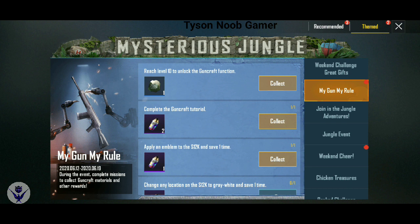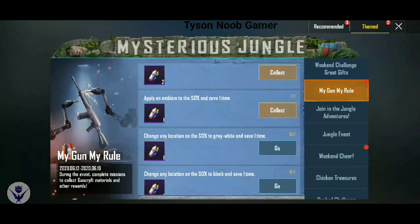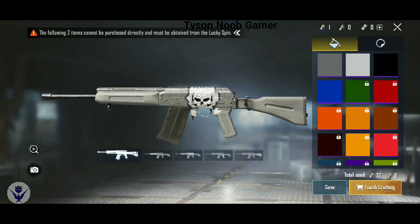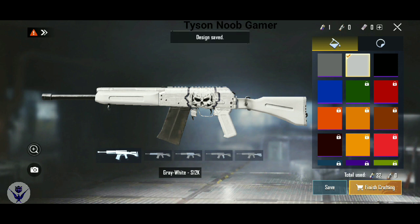You can complete the next mission. Change any location on the S2LK to grey. You can save one time. Click on the gun graph. You can direct the gun in grey color. You can change to white color and save one time.